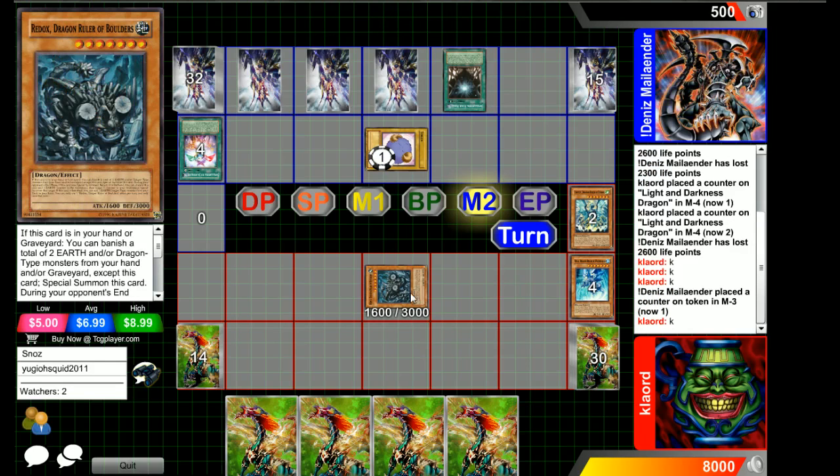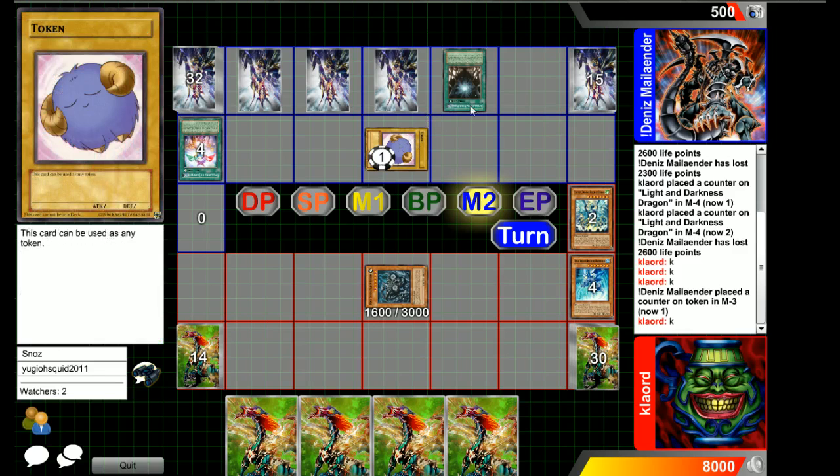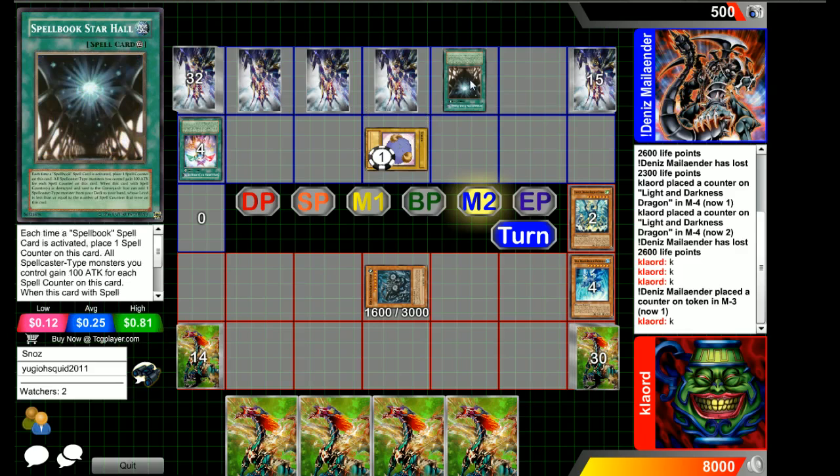If he has another Earth monster, he may be able to use the effect. I'm not actually sure if you can special summon Light and Darkness Dragon that way — pretty sure you can't — but if you can, he may end up going for it. He uses another Spellbook of Judgment — that's a second one — and he used a Star Hall with it to get one stack on it.